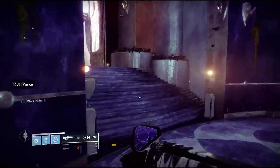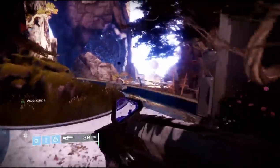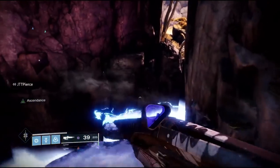Once you get to the Oracle you can pop your Tincture of Queen's Foil here, and as soon as you leave the Oracle room on the right side there will be a set of steps that form and it'll get you there a little bit quicker.